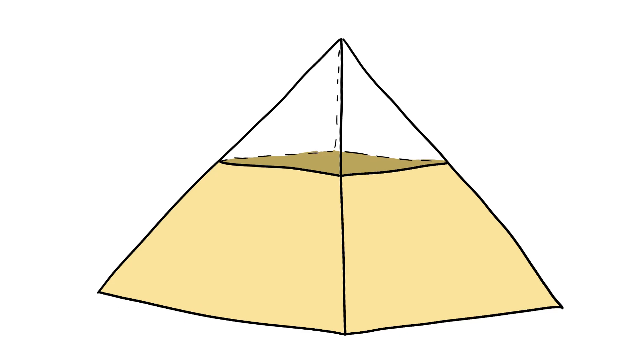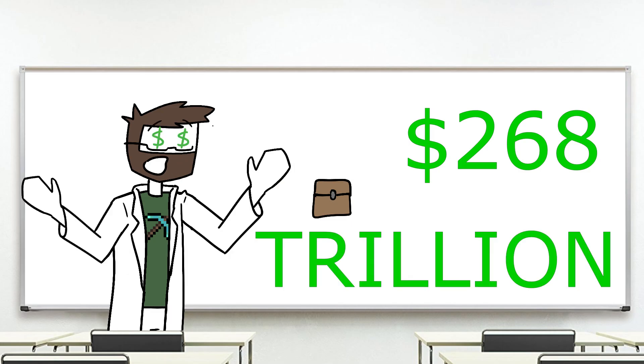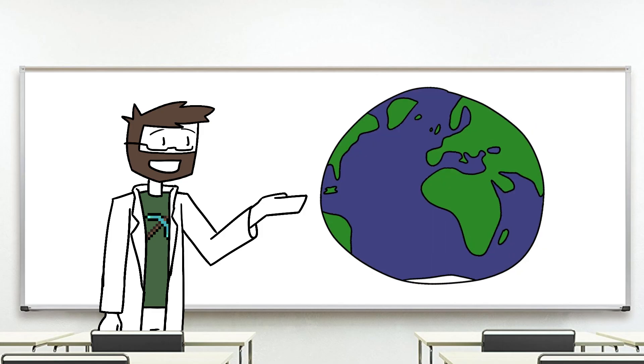That's roughly 60% of the mass of the Great Pyramid of Giza, all crammed into a 1x1x1 meter box. It would also be worth about $268 trillion, which is over two times the gross domestic product of the entire world.